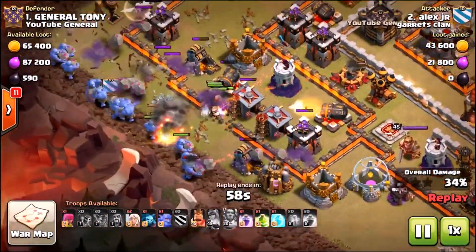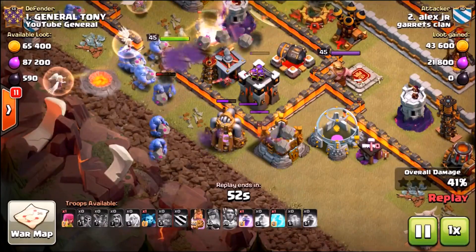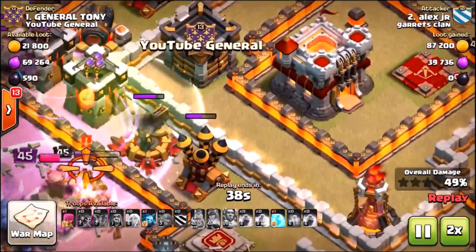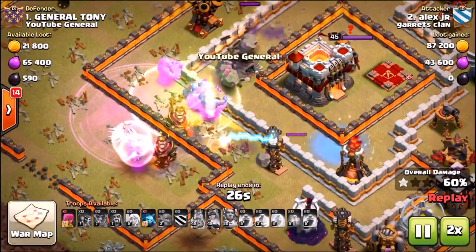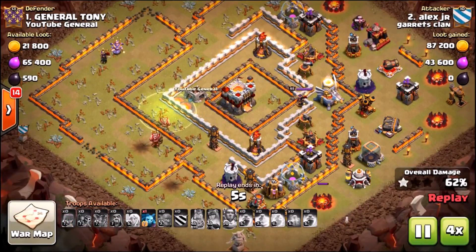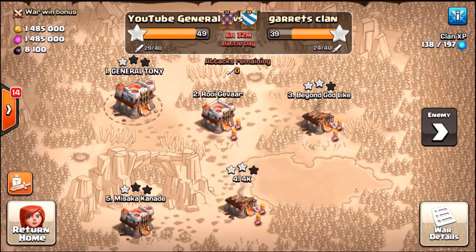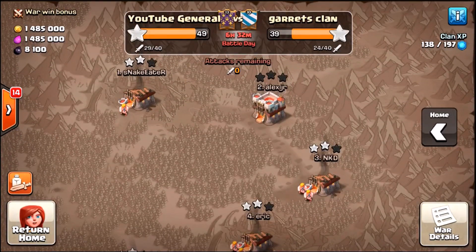The Grand Warden's about to die, he's already used his aura, and then the healers get wrecked. Alex kind of spams in the rest of the army - I feel bad for him, but that's the way it goes. His bowlers, his Barbarian King, everything else comes into the base, jump spell goes in, but the rest of the army just melts and it's game over for Alex. We're going to win this war. I love filming these war episodes when it's not against a clan that's too serious - when it's against a clan on the same level as us, it's fun.